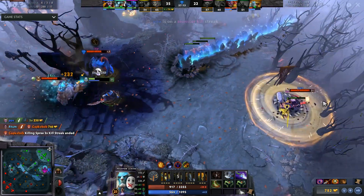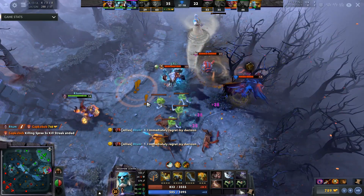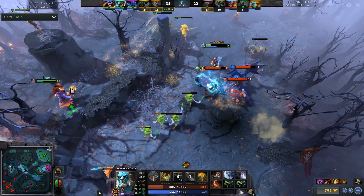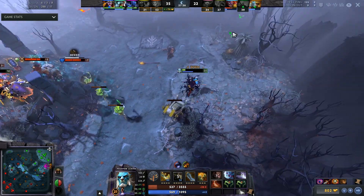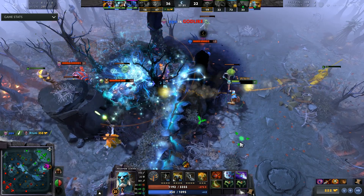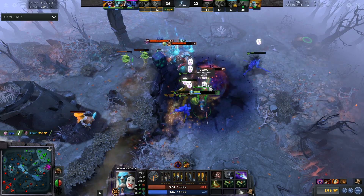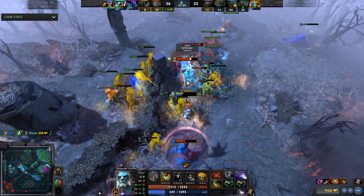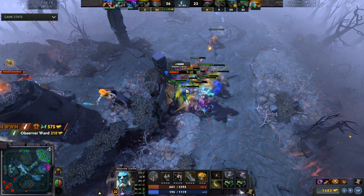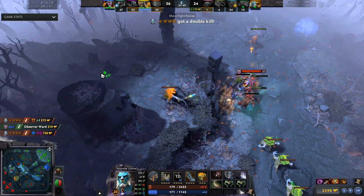PL naturally is a hero that is not cooldown reliant, and simply just has a very hard three item spike. So if you can get to that three item spike, like a lot of pros do, then you'll notice a lot of success. All you have to do is avoid fights for as long as possible, and then simply carry the game for your team. There are situations where pros will take fights, but if you really want to get down the basis of farming and understanding the carry role, I highly recommend you get your three item timing.